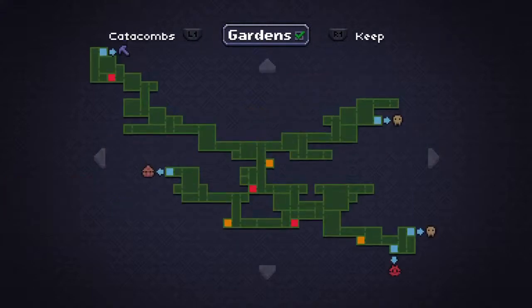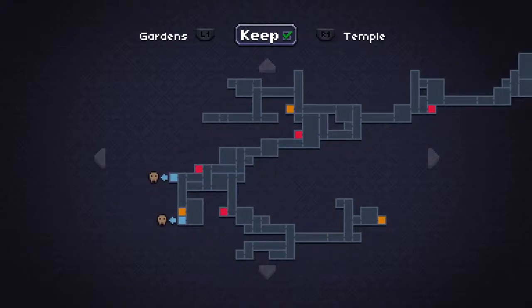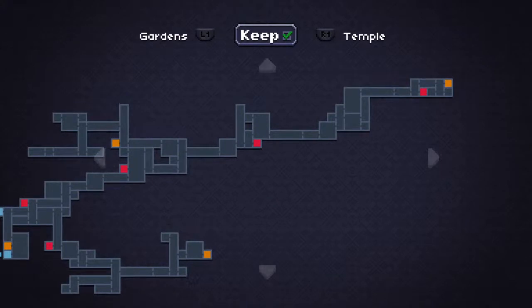Now the gardens — you can kind of see that in one frame there. And then the keep — nothing out of control here, most of it's really straightforward. This one branches off way over here — that's probably one of your harder runs, from that save room all the way over to that other save room. That is a tough stretch, and I believe the boss fight is up there.